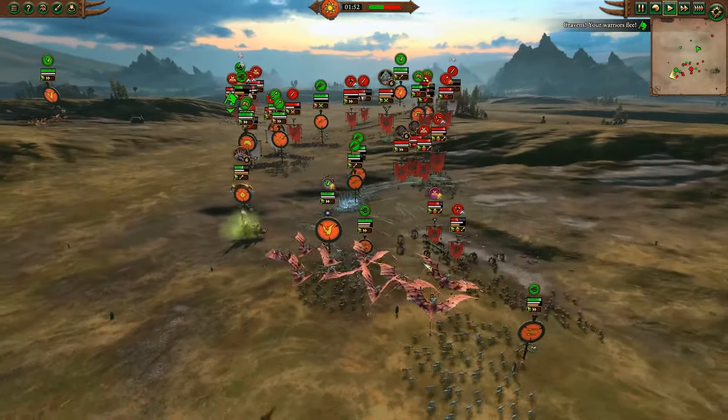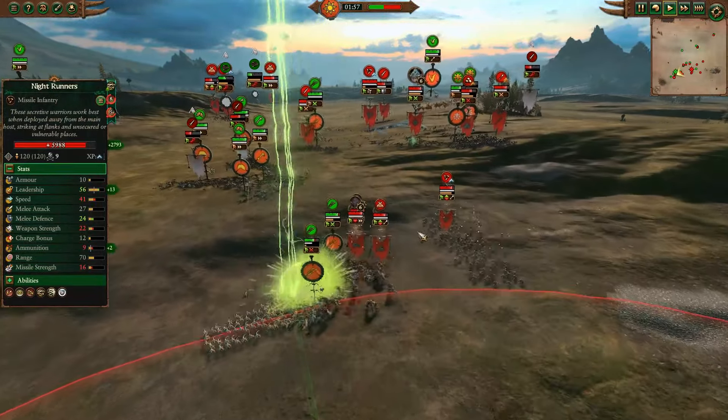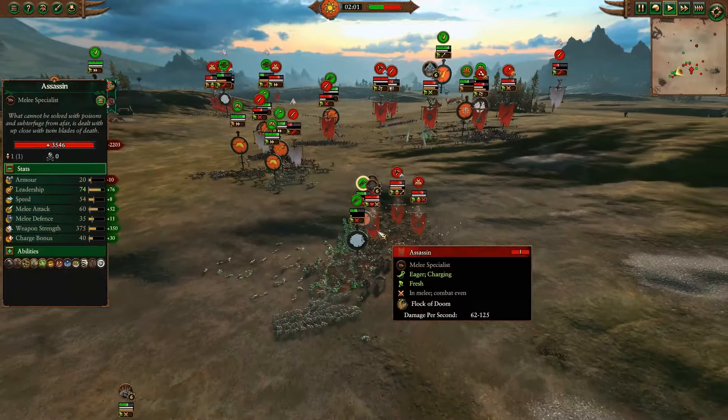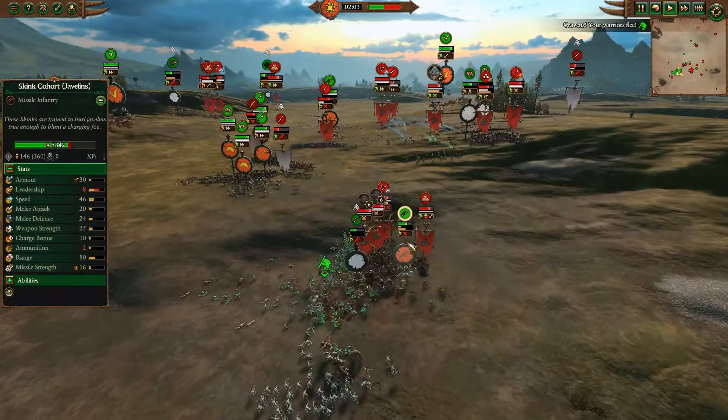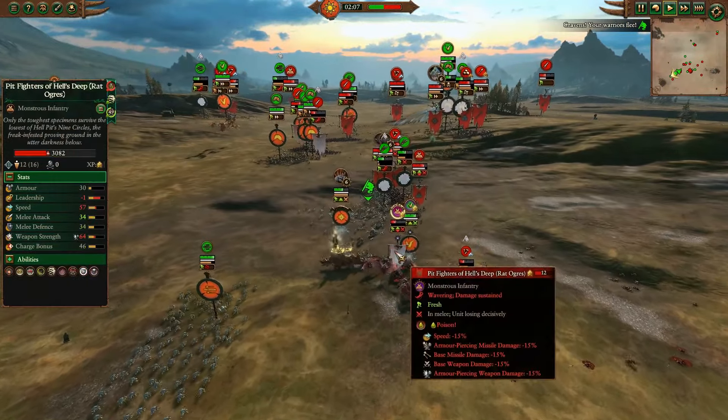Tehenowin is ready to get involved. Skink Skirmishers are counter-skirmishing against the Nightrunners. Nice Warp Blighting from Ikkit — it was an Overcast with extra Lightning Bolts. This nice Overcast will actually route off two of those Skink Cohorts, and Tehenowin gets involved with the Colossal Hunters.